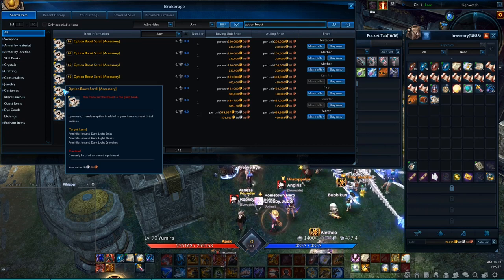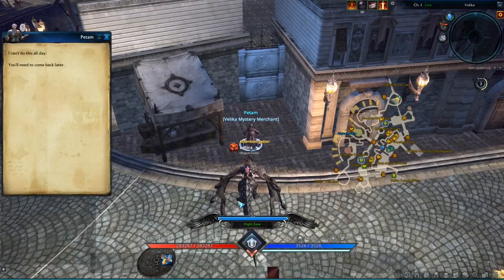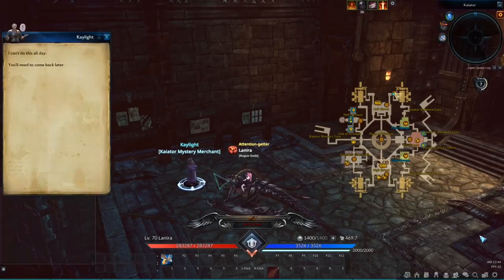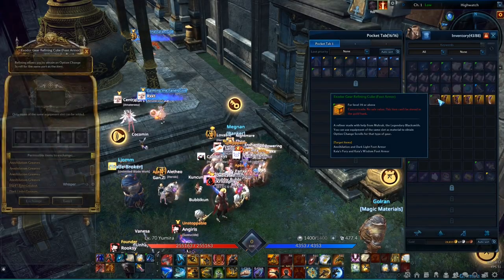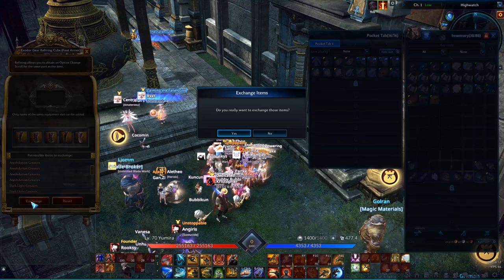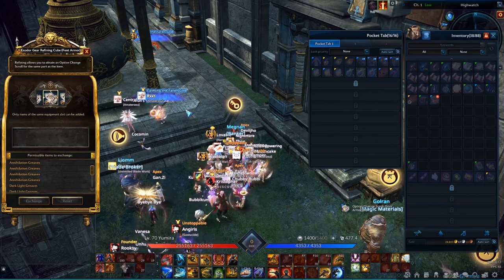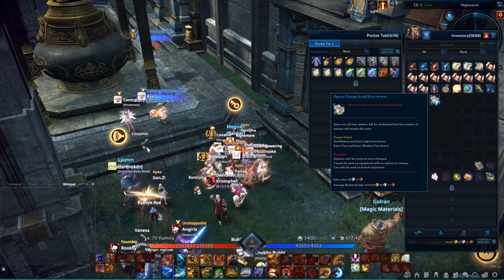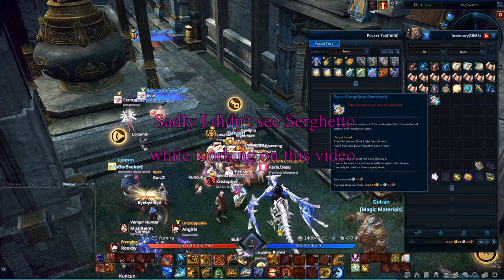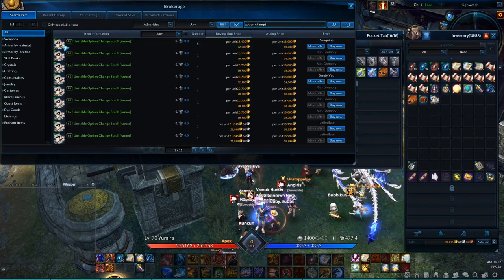Finally, there's an option boost scroll which adds one option to your gear while the rest of the options remain unchanged. The option change scrolls are sometimes sold by the mystery merchants in the four major cities. You can also buy an Exodag gear refining cube from the Vanguard initiative quartermaster and combine it with 5 pieces of Annihilation or Darklight gear in order to get one of the scrolls. You can mix and match Annihilation and Darklight gear as long as you use gear for the correct slot — for example, if you have a cube for foot armor, you need to feed it foot armor and you will get the scroll for foot armor. Greed hat option change scrolls for rings and necklaces are sometimes sold by the mystery merchant Sergato, which has a chance to spawn once you defeat a dungeon boss in higher level dungeons. With the mystery merchants, you never know in advance what exactly they will have for sale.